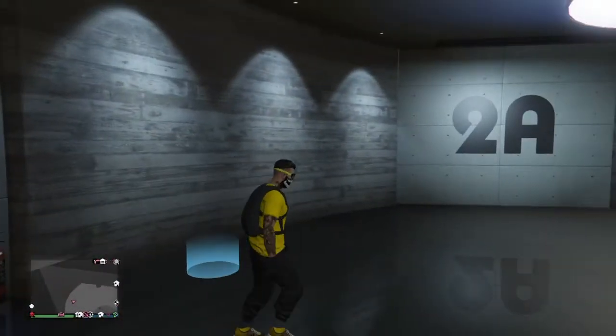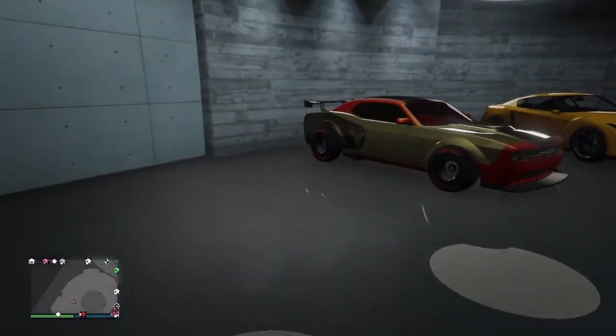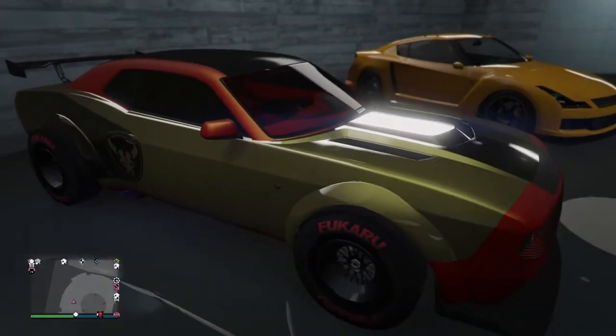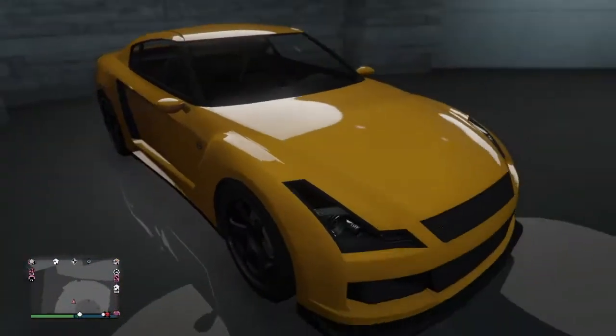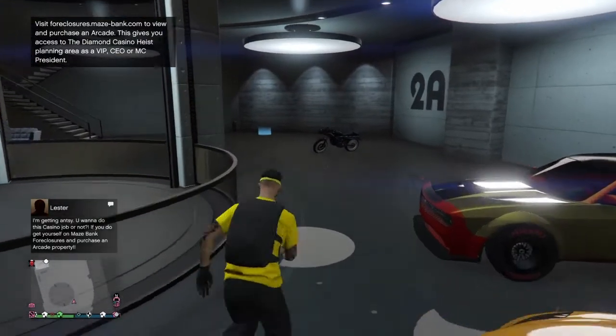Office Garage Two: we got an Oppressor — modded. Gauntlet Hellfire — modded. A couple Elegys for trading. Time to go upstairs.